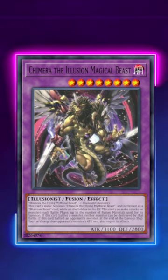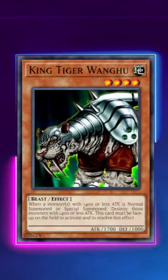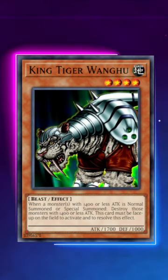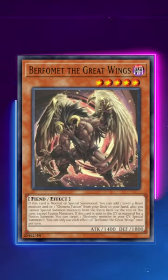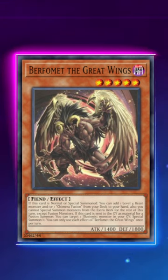It's just so accessible. You can play so many non-engine cards. Not to mention, you can splash in a bunch of older cards as well, including King Tiger Wanku, which is nearly 20 years old and is searchable off of Berfomet the Great Wings. So yeah, guys, if you don't have this engine already, definitely go pick it up at your locals.